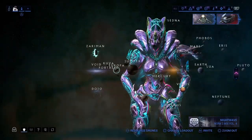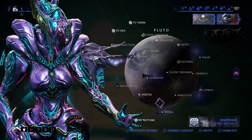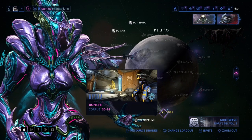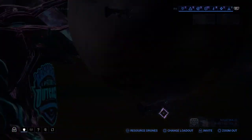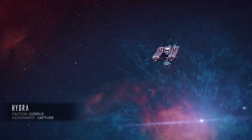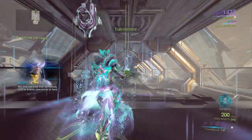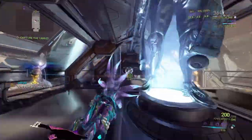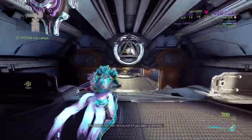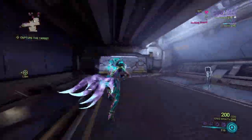To spawn a Sister Larvaling, you'll need to meet all the requirements first. You must pick a Corpus Ship tile set that is level 20 or higher, and use the Zenith Granum Crown — the solid blue one — at the hand statue on the ship. Since it's the Granum Void, I recommend using a Zoru, but it's not necessary. This capture mission on Hydra, Pluto meets all the requirements. Go ahead and clear your objective and then head to the nearest Golden Hand statue.